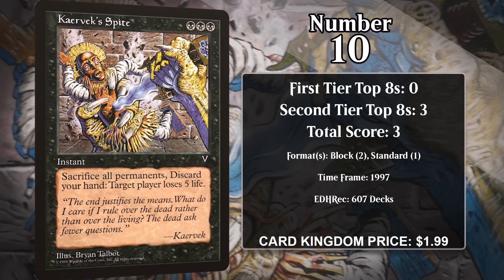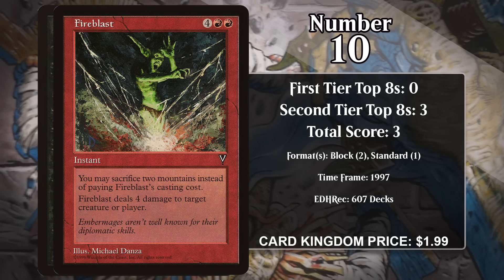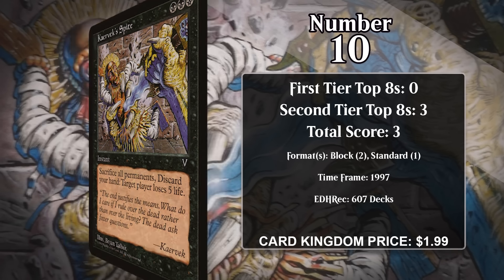At number 10, it's Kaervek's Spite. It's an instant that makes target player lose five life, and as an additional cost to cast it, you sacrifice all of your permanents and discard your hand. That is quite the additional cost, and it's something very fitting for a card that is triple black, since black is often about paying something to get something. Obviously you can't really cast Spite unless it wins you the game, but that's exactly how it was used. It earned points in both block and standard as a card that provided important reach in games — think of it kind of like a black Fire Blast, although obviously it's substantially worse since Fire Blast has you give up less and can be cast for free. Kaervek's Spite hasn't put up any top finishes since 1997.